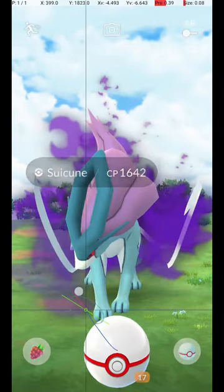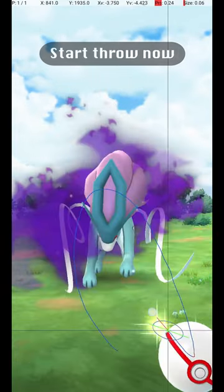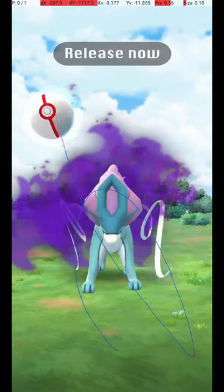Once it starts its attack animation, you can throw the ball. Start the throw when it has begun to return to its normal position from its attack, and release the throw just before the circle reappears, a moment before it has returned to its normal position.